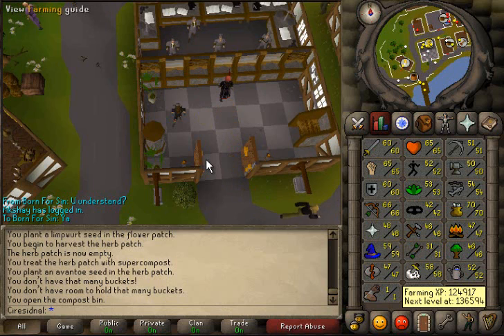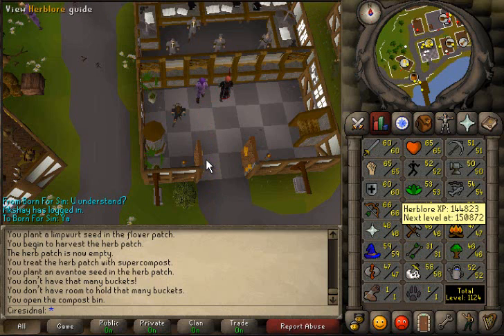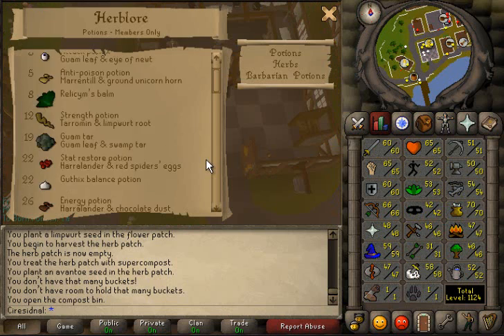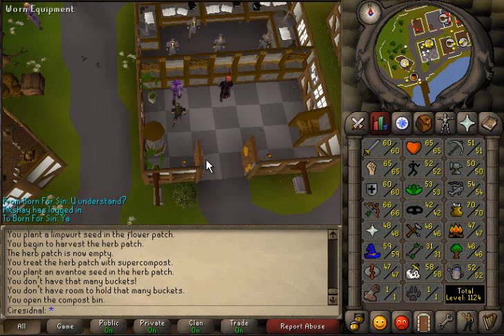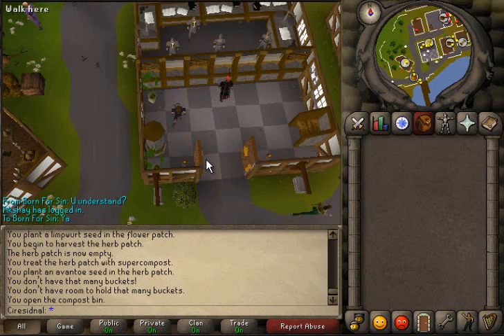I just got a farming level, and I pretty much doubled my firemaking level from selling stuff at the bank. I did some herblore last night — all the herbs I had saved up from farming — so I got 53 herblore. I can make super energy potions now, which is awesome. I kind of ran out of the normal energy pots I was using, but now that I can make super energy pots it'll be a lot better.